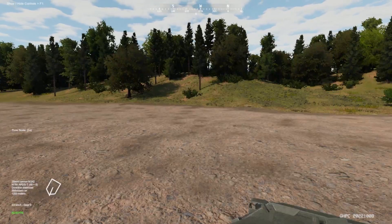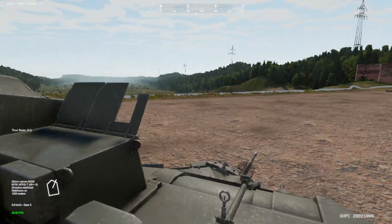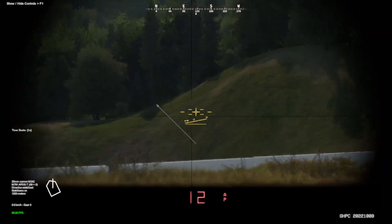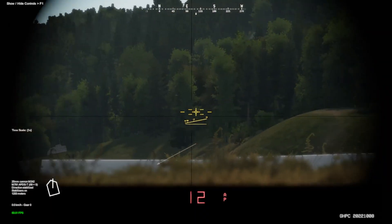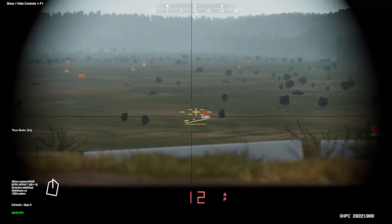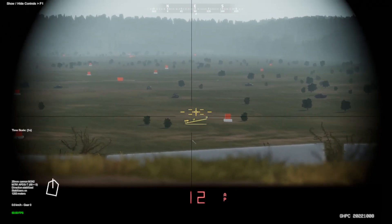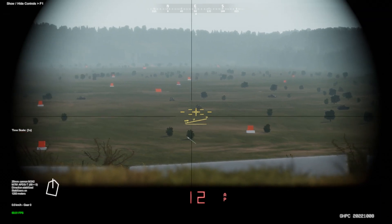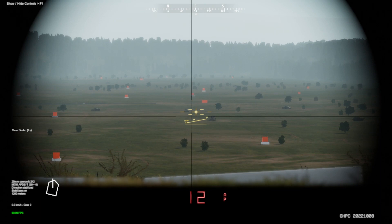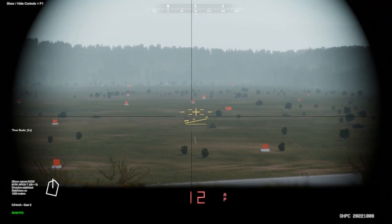If we hit the F3 key, we'll find ourselves back in the commander's view. Then we're going to hit the shift key, and we're going to spend a majority of our time looking down this gun sight. We're going to discuss its weapon systems, how to use them, how to illuminate the sights, the thermals, and overall some quirky things that are more specific to the Bradley. That 12 at the bottom of our screen means they're ranged at 1,200 meters.